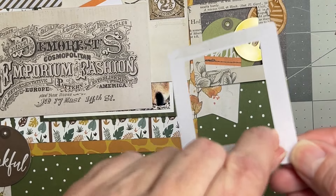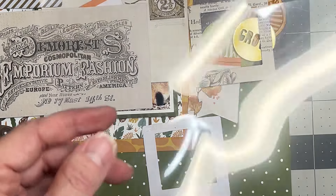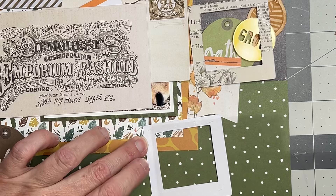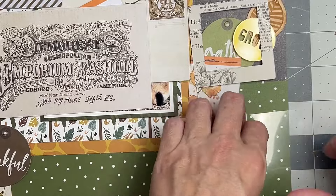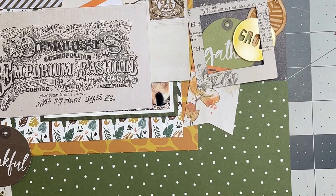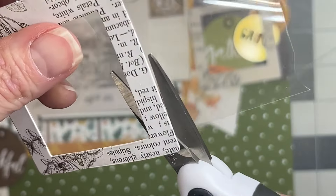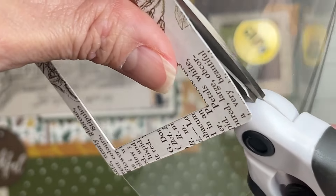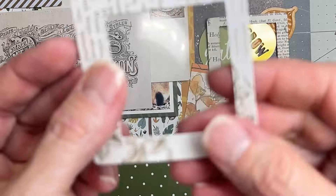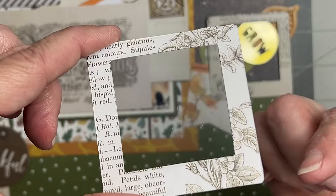You can use a liquid adhesive, but the issue with liquid adhesive is that when you put your acetate sheet down, it can kind of spill over onto it and get messy — it'll get on the little clear bits and it's not that great. These are just some Scrapbook.com scissors that they were kind enough to send to me. Trim it out and you've got your little piece — just try not to let any of the acetate hang off the side.